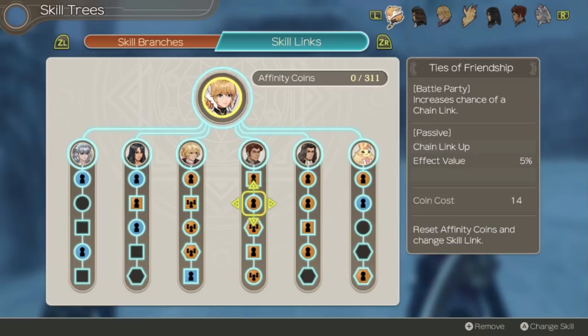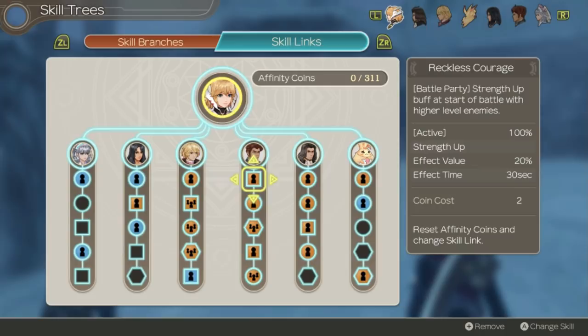Ties of Friendship increases chain link chance by 5%. It's not as good as the 15% chance that Fiora unfortunately cannot use, but it's still a good ability to just increase the chance of a chain link as much as possible. Reckless Courage increases strength at the start of a battle with higher level enemies. This is very good to just help her strength and give her some more damage when battles begin.